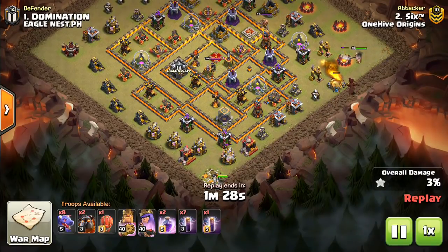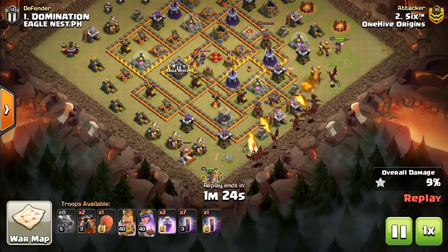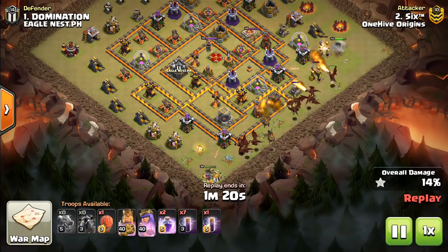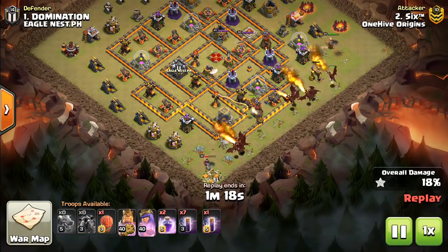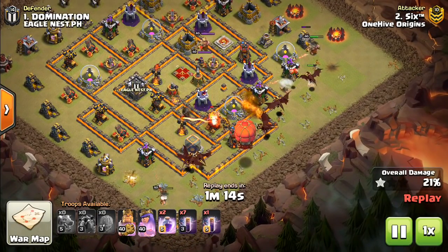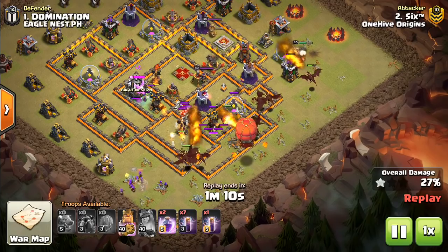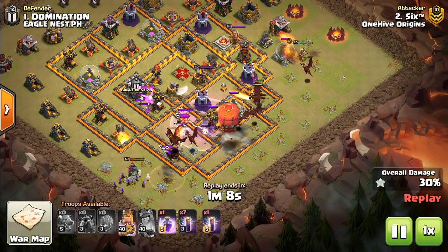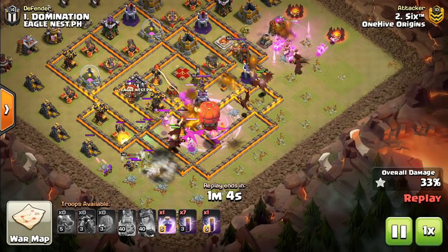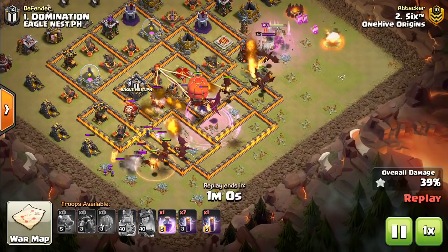It still takes some planning, some technique — it's not a complete spam attack. But this is a way that you can really overpower bases at Town Hall 10, using the new bat spell, taking advantage of these bats targeting defenses. The idea is you're going to create a funnel on both sides with your heroes, like you would on any dragon attack, then you send in the dragons with two rages, and support with bat spells.